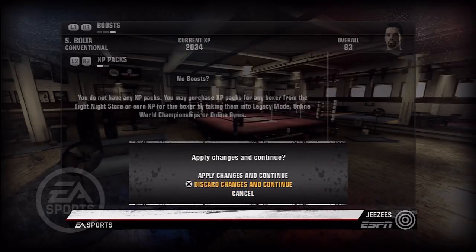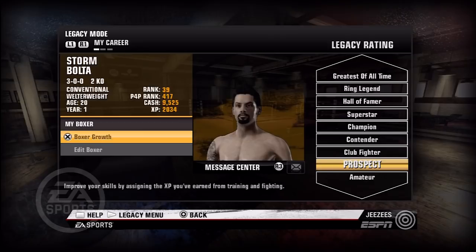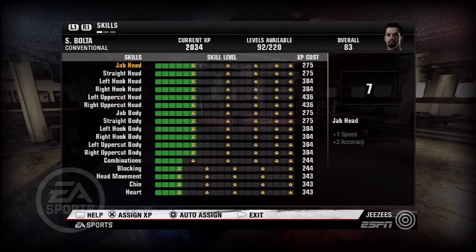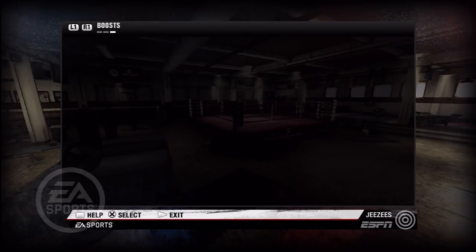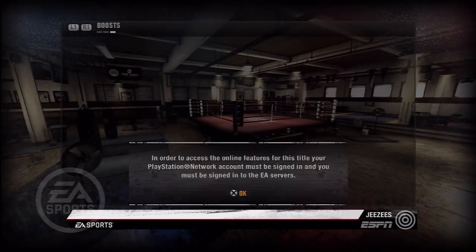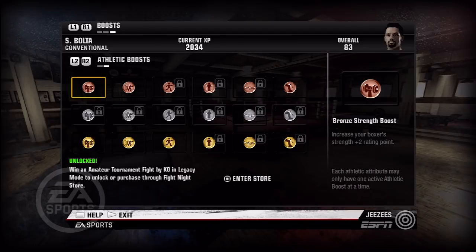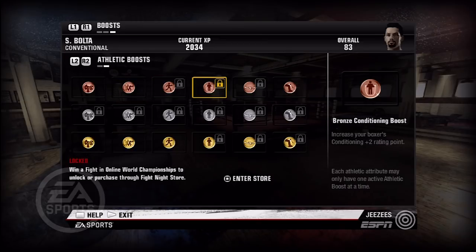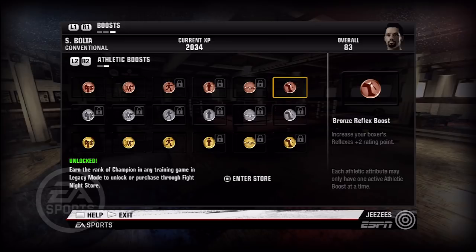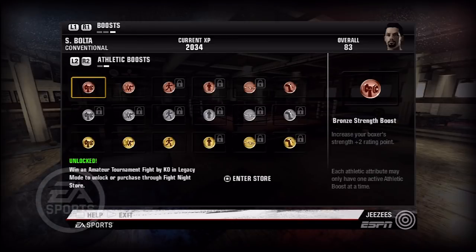You can buy these boosts if you don't want to do the challenges — they're about $1.99 a piece. You have the option to log into the EA store and buy the boosts that way. You can also buy XP points if you want to max out your guy right away. Both boosts apply on both online and offline play. My suggestion: play the game first before spending extra money, because buying boosts and XP points can get pretty pricey when you're trying to max out your guy.